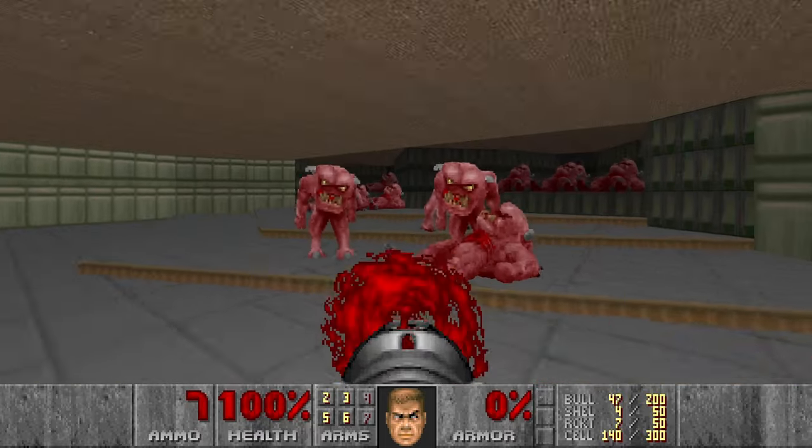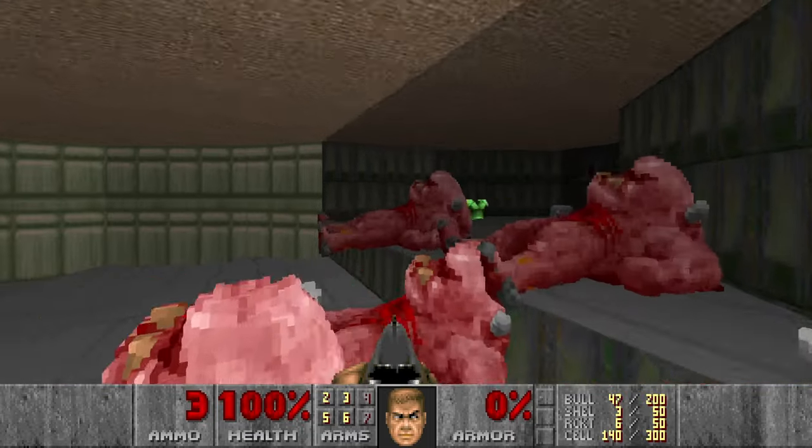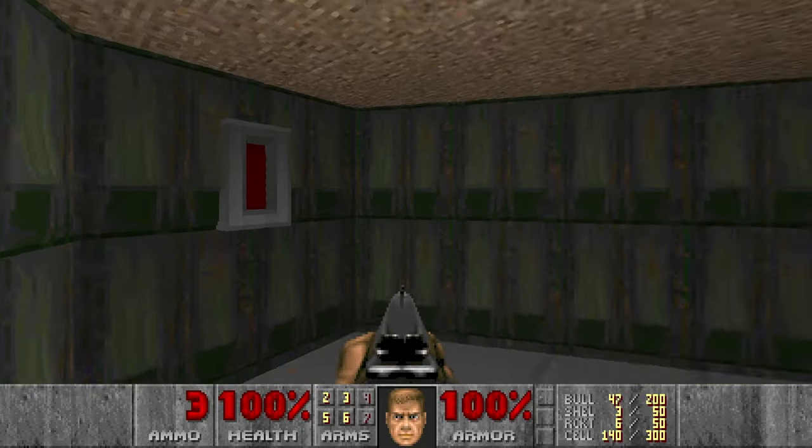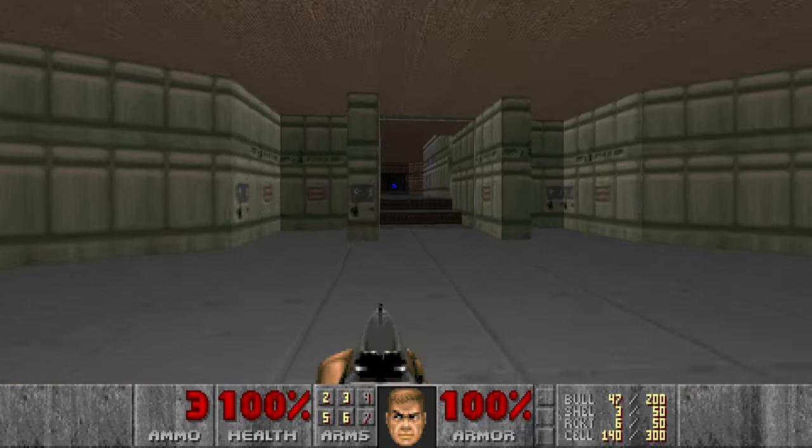Maybe one more Rocket. And the last one we can shotgun. Perfect. Now we can get the green armor. This switch will open the exit from this room, and this switch opens the wall to the secret room with the BFG.